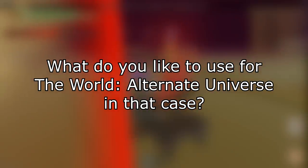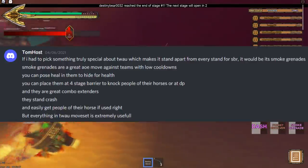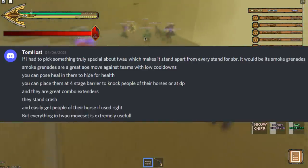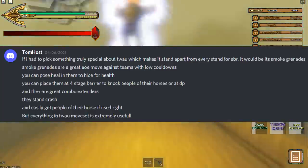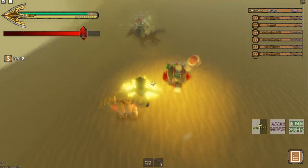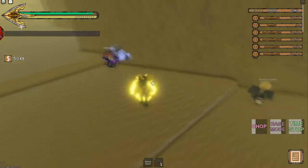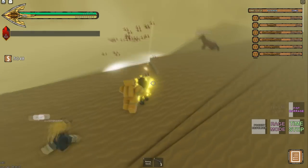I then asked what he likes to use for The World AU, and Tom replied: boxing. If he had to pick something truly special about The World AU which makes it stand apart from every other stand for SBR, it would be the smoke grenades. Smoke grenades are a great AoE move against teams with low cooldowns. You can pose in them to hide for health, place them at the stage 4 barrier to knock people off their horses, or at the Devil's Palm. They are generally great combo extenders, they stand crash, and they easily get people off their horses if used right. Everything in The World AU's moveset is extremely useful.